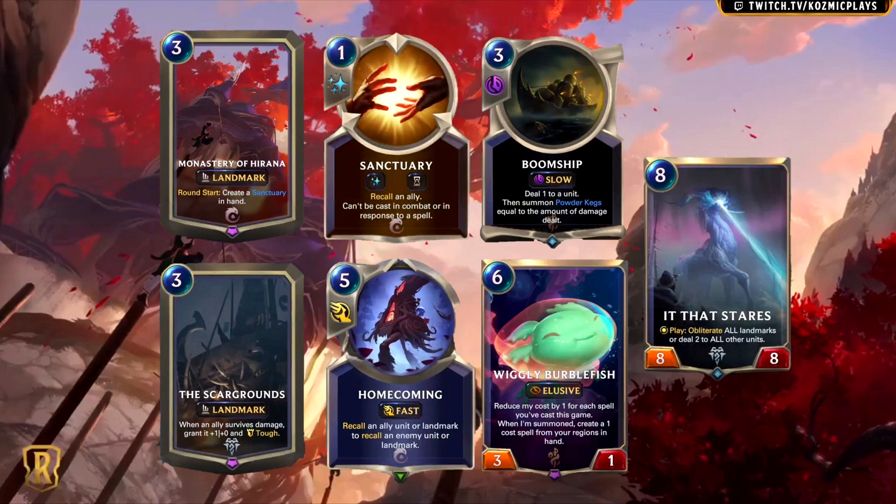Next, we have Homecoming. This is a 5-mana fast spell that reads: recall an ally unit or landmark to recall an enemy unit or landmark. I'm having a hard time justifying this card with what we know right now. Without knowing what the champion and the rest of the cards revealed tomorrow actually do, this is the worst card shown today — even worse than Boom Ship. I don't see why anyone would play this over Will of Ionia, which also doesn't see play anymore since it got nerfed to 5-mana. The only way you'd play Homecoming over Will is in a landmark-heavy meta, which could still happen, but it just hasn't — at least not yet.